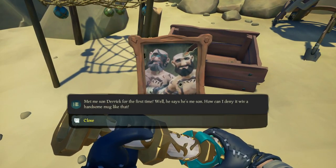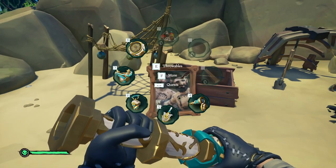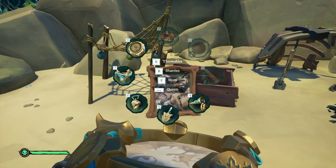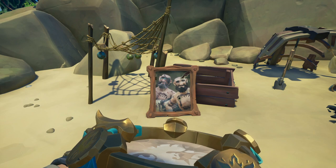Head over to Sharkbait Cove. What you're looking for is to find a photo of Merrick and Derek at the campsite on the outer edges of the island. Once you've found this painting, interact with it and then play the Summon the Megalodon song for exactly 30 seconds again.